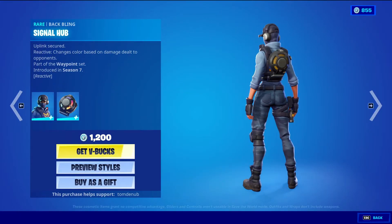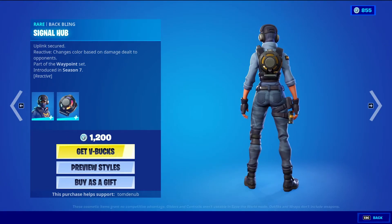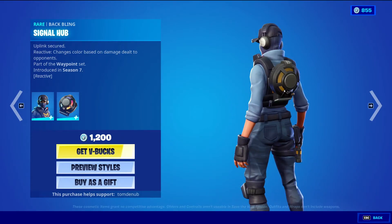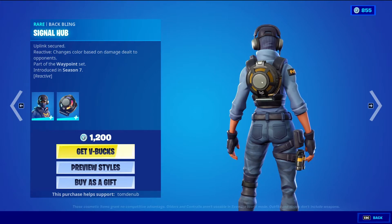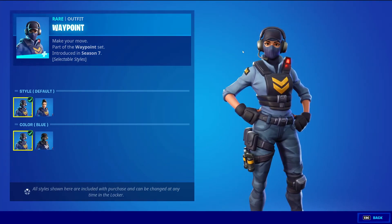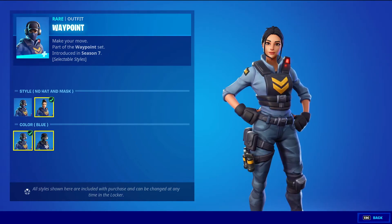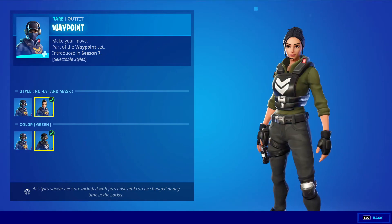Waypoint with the Back Bling Signal Hub — rare skin — $1,200 V-Bucks. This Back Bling is reactive — changes colors based on damage dealt to opponents. So I'm guessing it's going to start off blue and work its way around the Back Bling to red the more damage you do. The skin also has 4 styles: the default style, the no hat and mask style, the default color style, and then the green style.